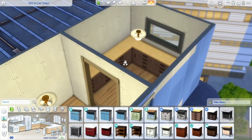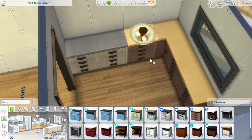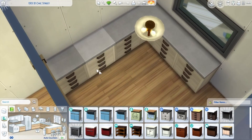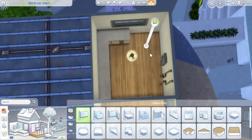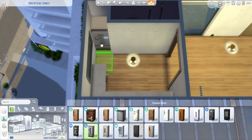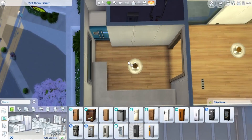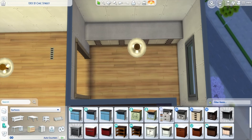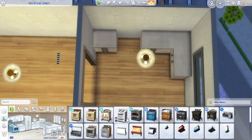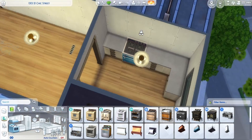I had such a hard time this week just trying to decide on an apartment — I'd sit and look through all of them in the game. The ones in Evergreen Harbor are a little easier because I haven't used them as much, but I've been using them a lot recently. I decided to go with this one in San Myshuno since I haven't used it in a while.